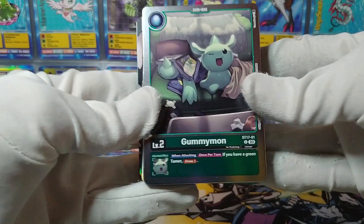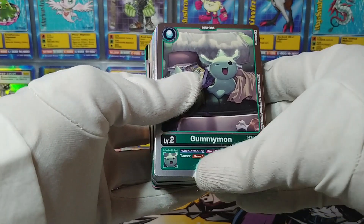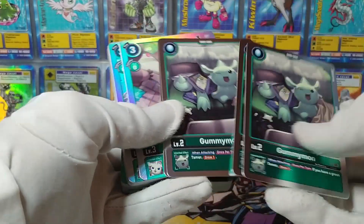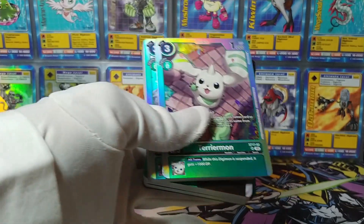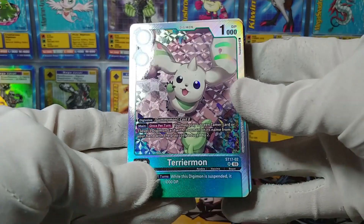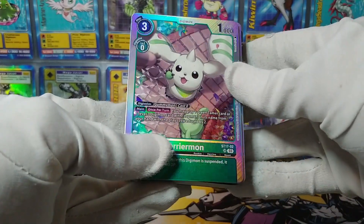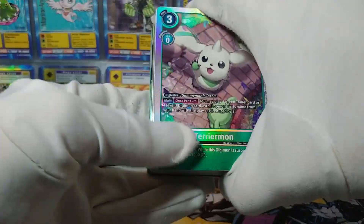Gummymon — that is our DigiEgg Digimon for this starter deck. When attacking, once per turn, if you have a green Tamer, draw one. Okay, so more Tamer support. And because this is an Advanced Deck, everything is foil. Here we've got the Terriermon — the super rare Terriermon with cool little pinwheel-like circle patterns in the foiling. It looks nice, whatever it is. And it does something else with Tamers.